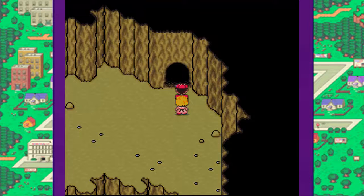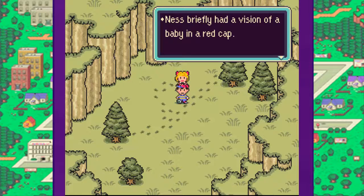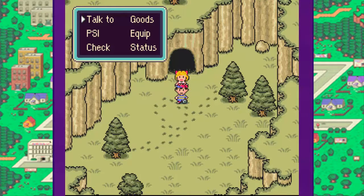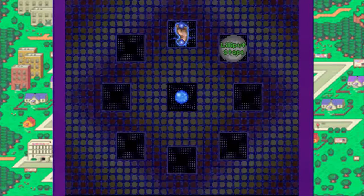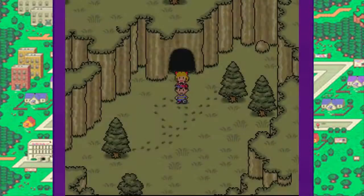Now let's go to the Lilliput Steps. Ness briefly had a vision of a baby in a red cap. The Soundstone recorded the melody of the Lilliput Steps — now we have the second melody. Let's listen to the Soundstone right now and see what the song sounds like so far.